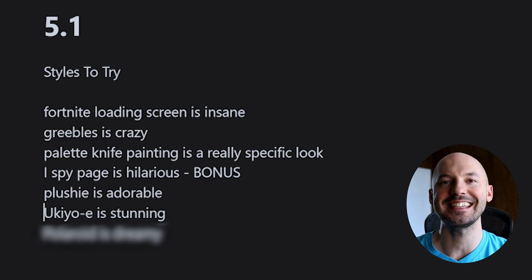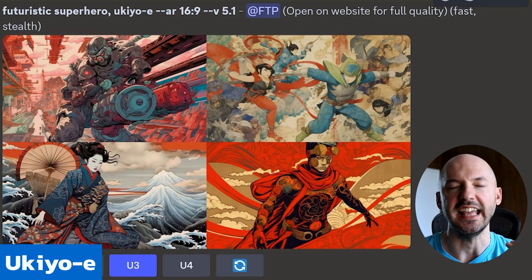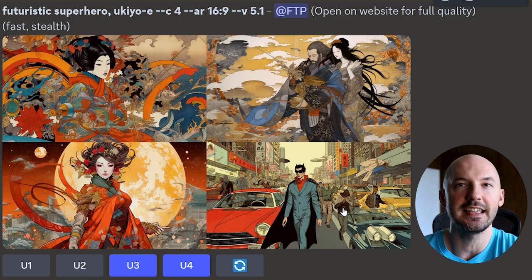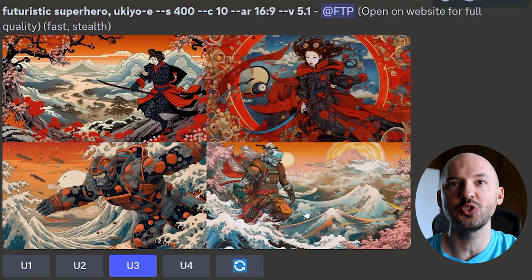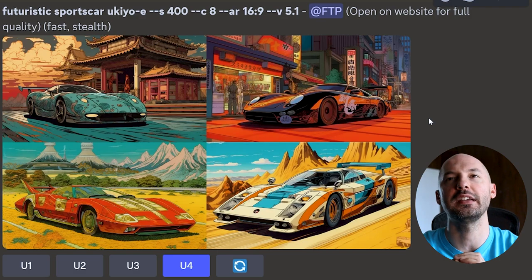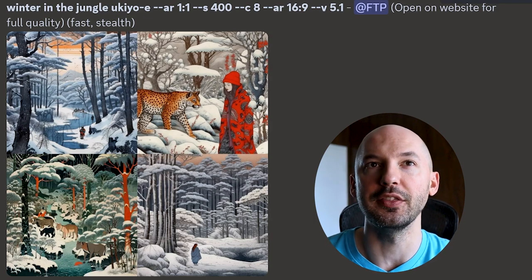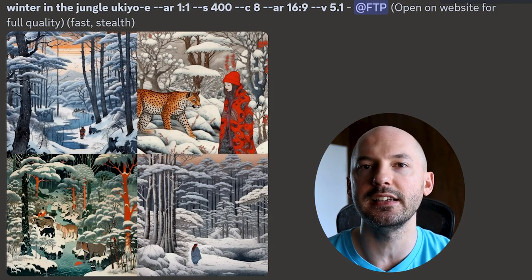Number five: Ukiyo-e is stunning. That color palette is so unique and so sought after, and I love the complexity it brings. With a little bit of chaos you can get something like number three — that is so gorgeous, with this giant moon in the background causing tsunamis over the earth. And number four, you have just a guy in a suit wearing a Batman cape and cowl — pretty funny. Numbers three and four with the futuristic robot look are crazy. That sports car number four — that is the coolest aesthetic I've ever seen. I don't think it did a great job in the one-by-one, so maybe Ukiyo-e is best served in a wider aspect ratio, or maybe this was just a bad seed — that'll happen sometimes.